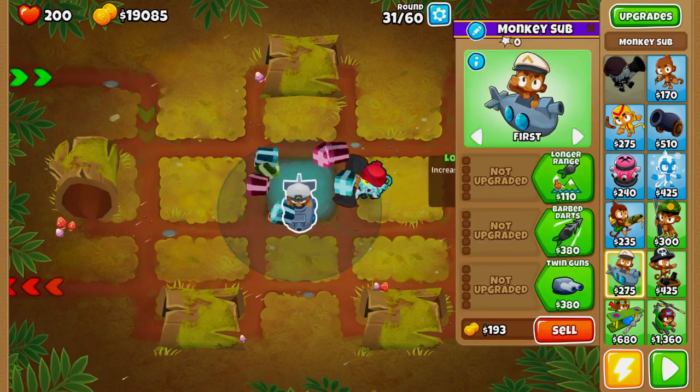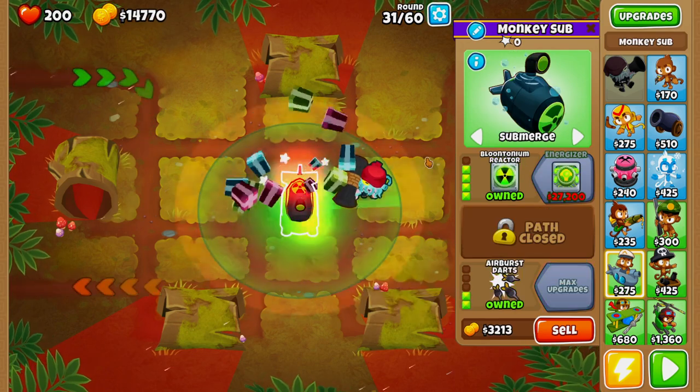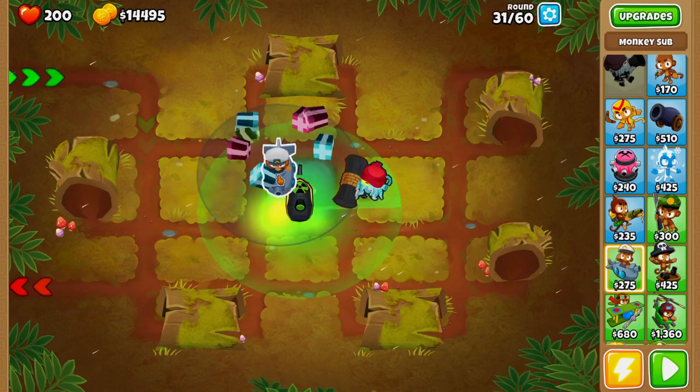We're going to upgrade the monkey sub all the way to Plutonium Reactor with Twin Guns and Air Burst Darts. Following that, we will be placing down one monkey sub in the top left-hand corner.